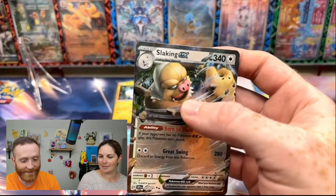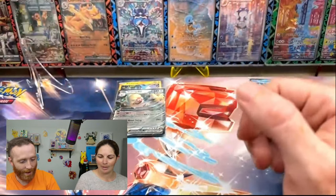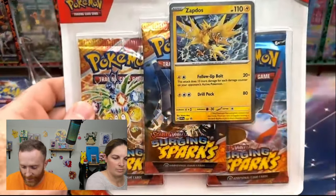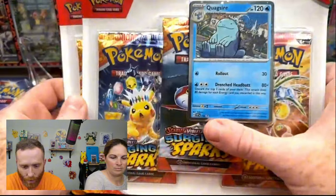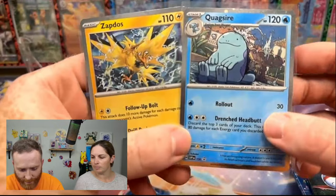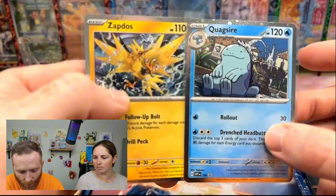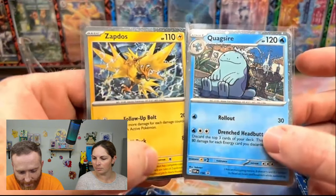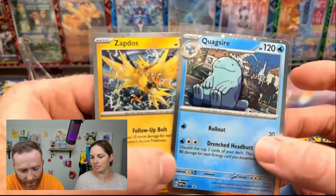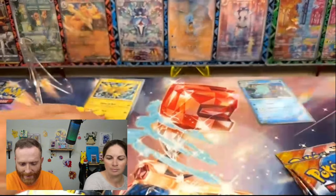The single-pack blisters — two for two. Can't complain about that. Now we are going to open up the Zapdos and the Quagsire, and we're going to see which one of these hits. Here they are — we got our Zapdos and our Quagsire. Not bad Black Star promos for the set. Very exciting. I really like that Quagsire, and I even like the Zapdos artwork — it's really well done. We've got our three packs for each.